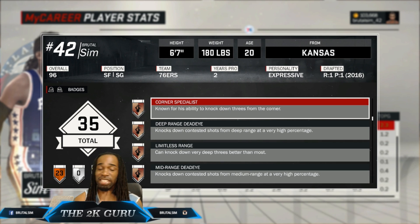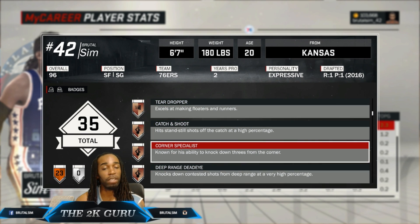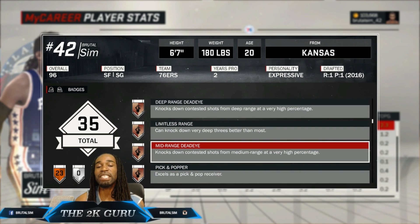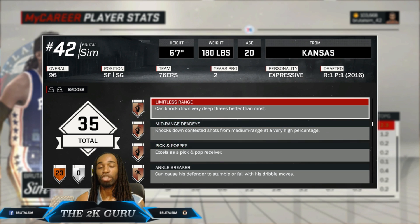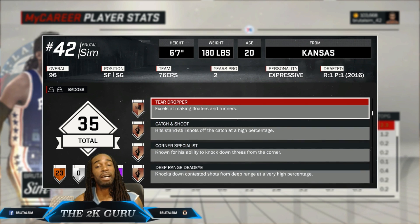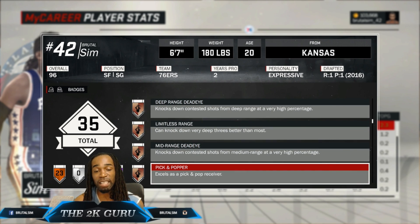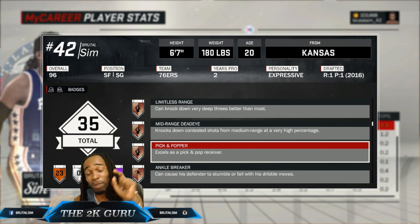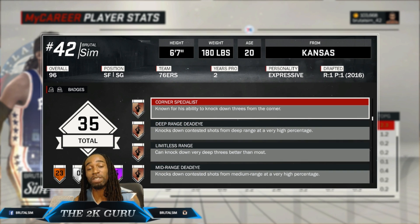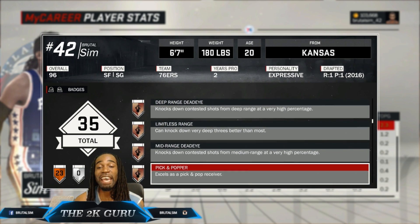My shooting is just a 60, and when you look at these badges — Catch and Shoot, Corner Specialist, Deep Range Dead-Eye, Limitless Range, Mid-Range Dead-Eye, Pick and Popper — those badges right there are must-haves, especially if you want a lockdown defender that shoots as consistently as I do. Pick and Popper is one of the most effective badges, especially combined with Corner Specialist. When you see a screen, once you get through it, sprint to the corner, catch and shoot — you're gonna get a green light about 80% of the time, no bullshit. That combination is a must-have with lockdown defenders.